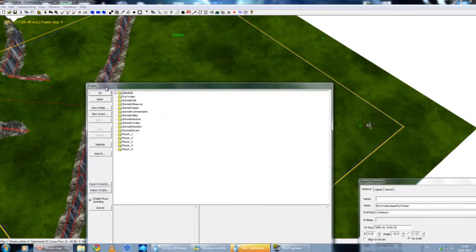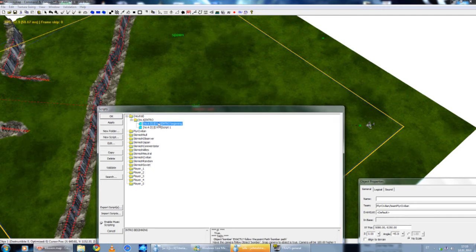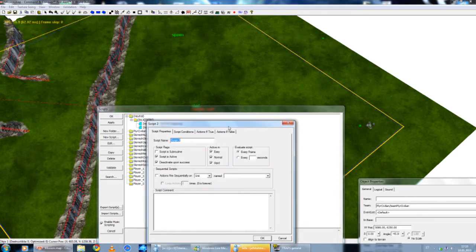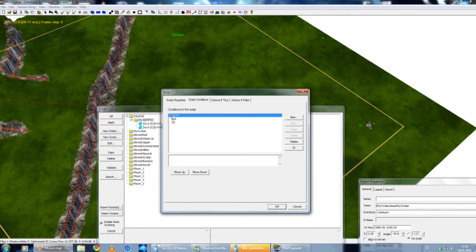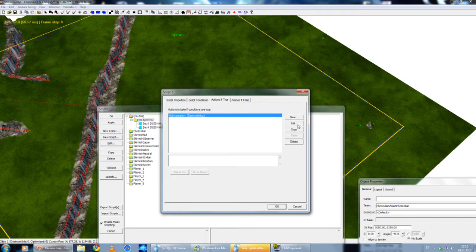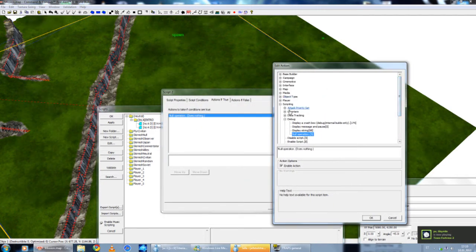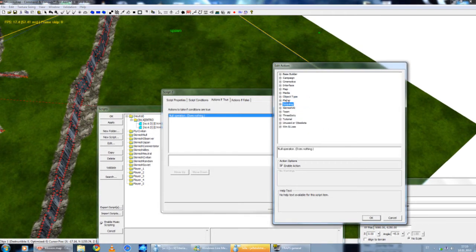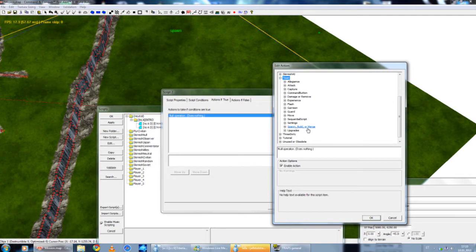So now we go back to the edit script tool, and I'm going to create a new script. Since it is spawning from the very beginning, I'm going to create a new script so it's more understandable. Since I want this to happen from the very beginning, I'm going to leave the condition as true. The action is true, and I'm going to edit this one. This time I won't delete it — I'm going to push edit. We want to spawn a team, so it won't be object type, it won't be player — it will be team.